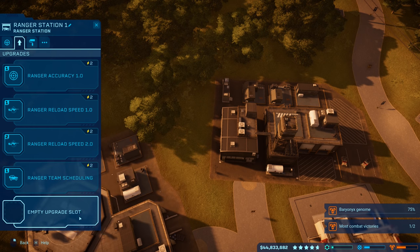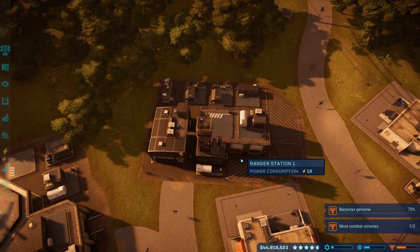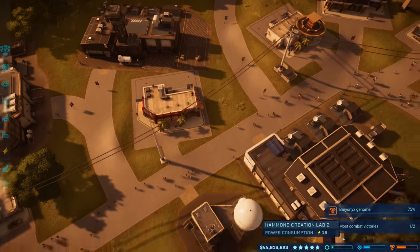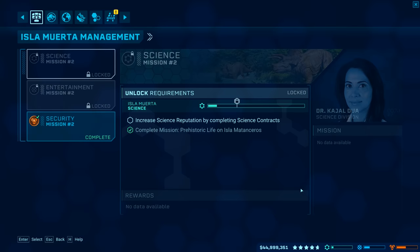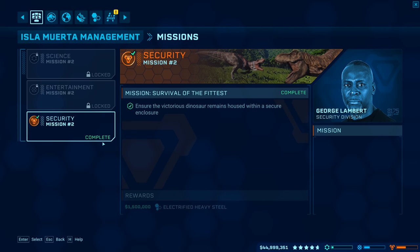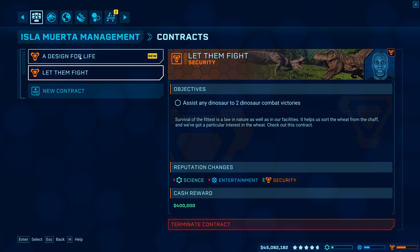Got that mission done basically instantly. Checking the contract — 'assist any dinosaur to two dinosaur kills.' I think we need to use the same dino for two kills, so I can't just lure unless I let that velociraptor kill another dilo in the same enclosure.